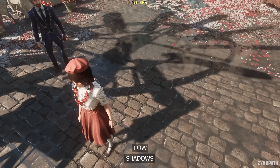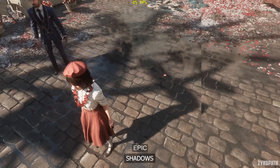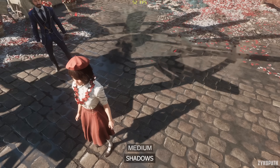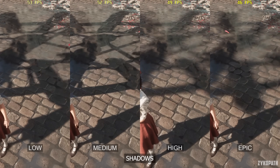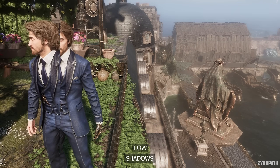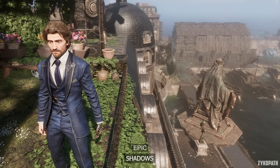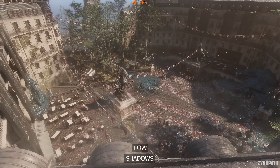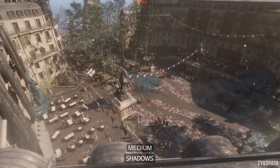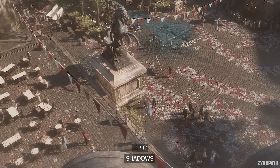For shadows, going from low to medium increases quality and definition largely, while high tweaks filtering and softness, and epic looks mostly the same as high. In another scene, each higher option gradually increases distant shadow quality — medium is an improvement, but only on high does it start looking acceptable like the shadows we're used to seeing in this generation of games. It also controls how many shadows can be cast by objects and NPCs, but high and epic impact performance measurably, so I recommend medium for the best performance and only use high if you have FPS to spare.